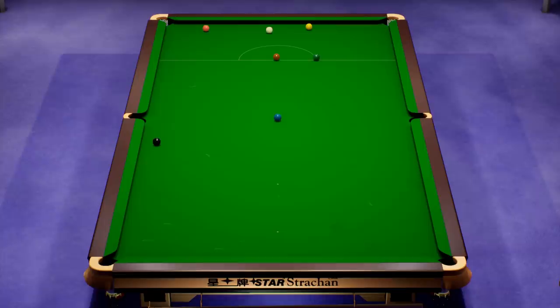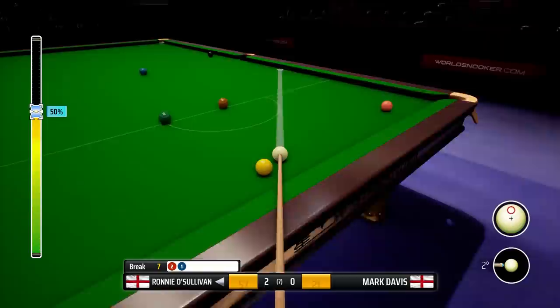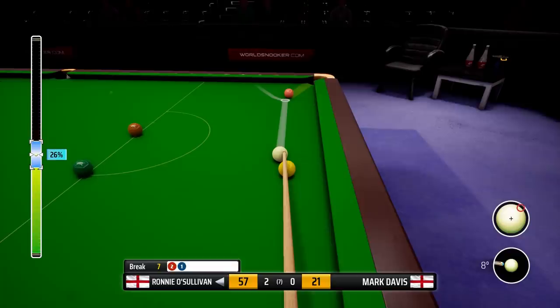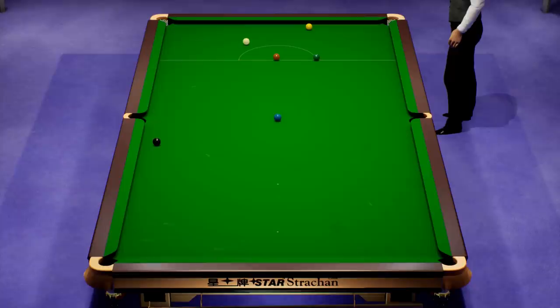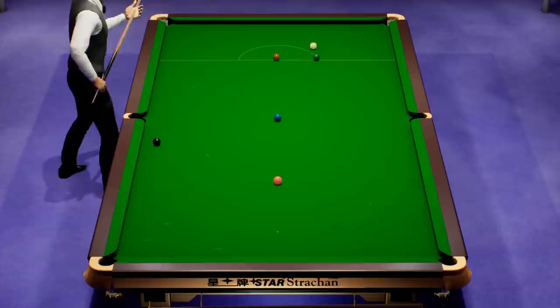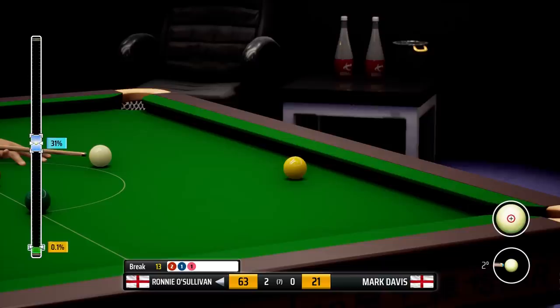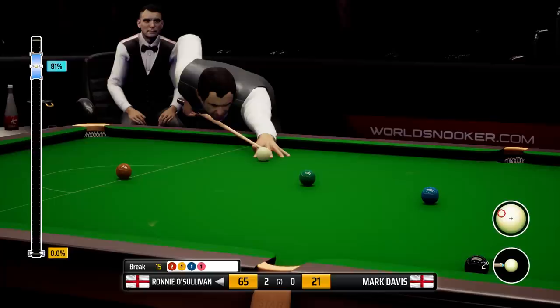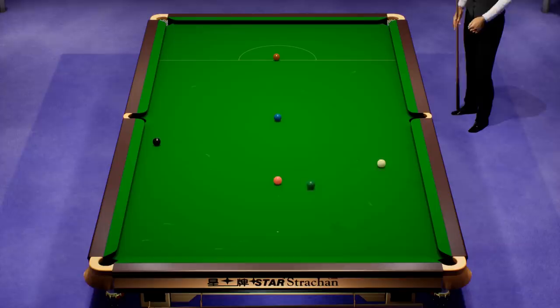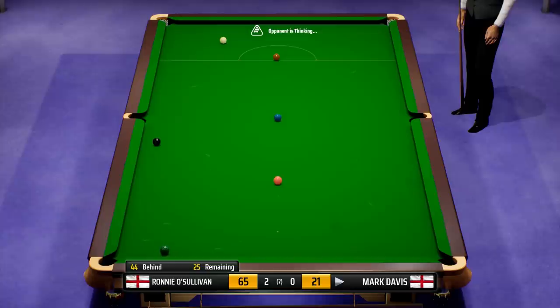It's been a bit of a scrappy affair in this one, but we've still only conceded 21 points. That effectively shuts out his opponent in this frame. Just the colours now — probably Mark just wants this match to be over. Knock the yellow in, kiss the green. I'm going to play it with bags of left-hand side — we missed the green, but never mind. A couple of mini-breaks in that one — 35 and a couple of 20s. We go 3-0 up, so we only need one more to progress through to the last 16.